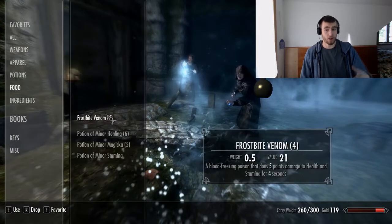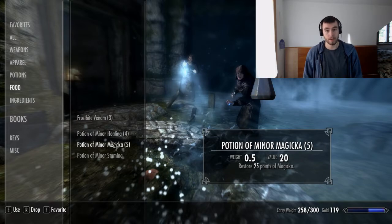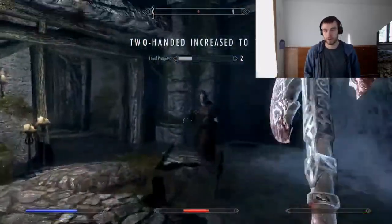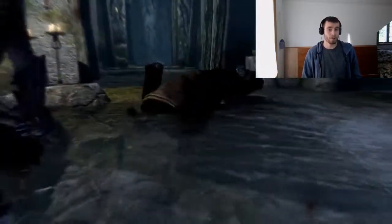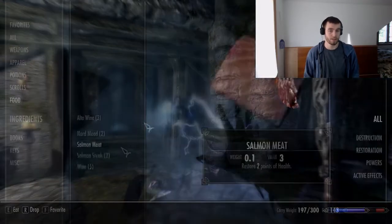Enchanting is also a skill. So as you get better and better at enchanting, you can do different things like stronger enchantments or double enchantments. And it makes it so not only do you have higher level enchantments later in the game, but you also have stronger enchantments and an enchanting skill that rewards you for experimenting with different things.